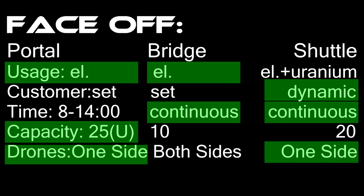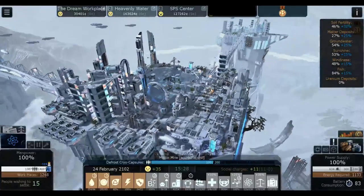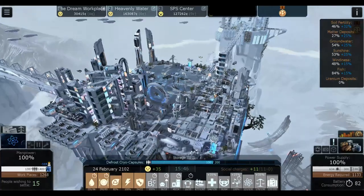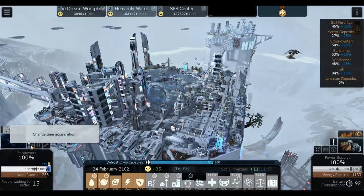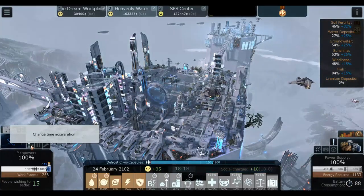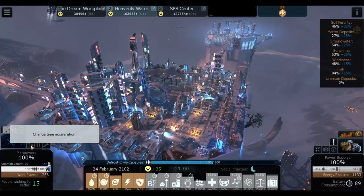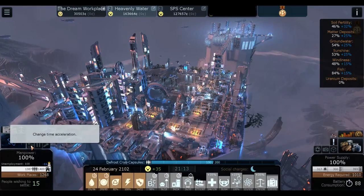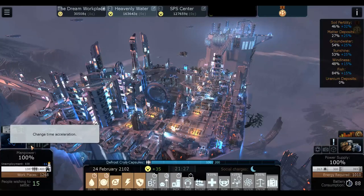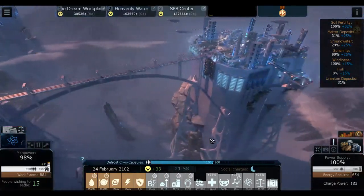The trading shuttle works differently. It will actually come to the other city and automatically unload and load without needing drones from that city. For example, if I'm sending a trade shuttle from the SPS center to the heavenly water, the shuttle comes here and automatically unloads without any drones from heavenly water doing anything. This is extremely powerful especially mid-game, saving drone work in one city.